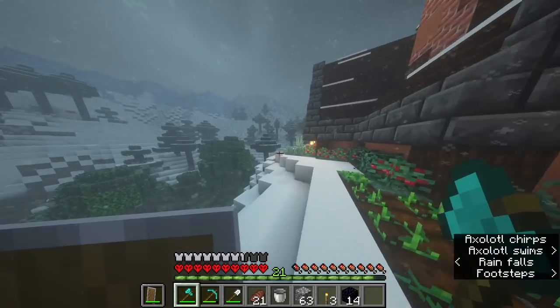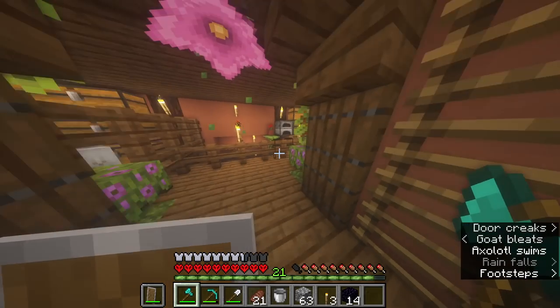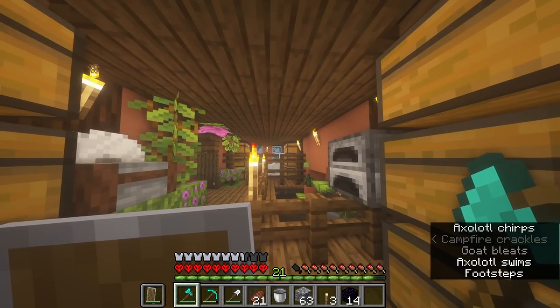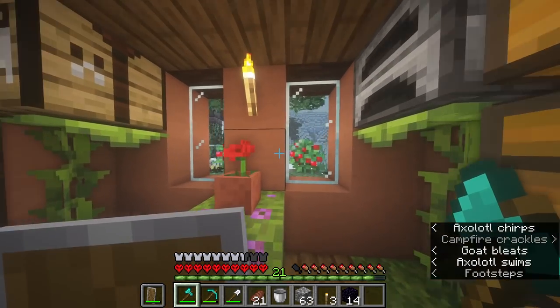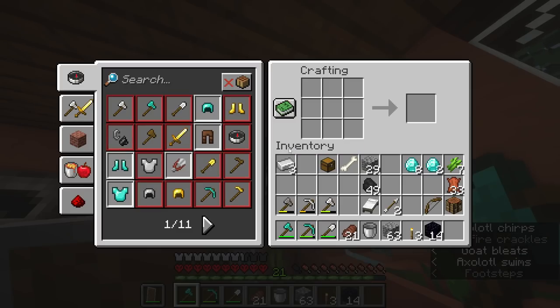I am actually going to make the enchanting table immediately — like that it's done. And I expect next week's episode will be the enchanting episode. Because I have already found the spider spawners. Ideally I would like maybe a zombie spawner or a skeleton spawner, but if there's only that, it's no big deal.